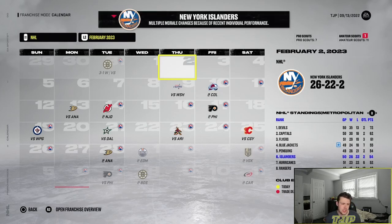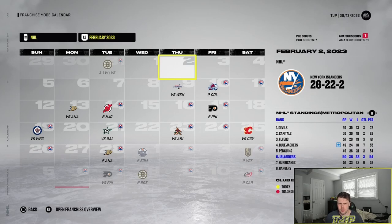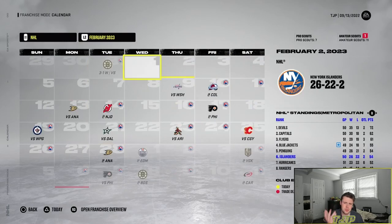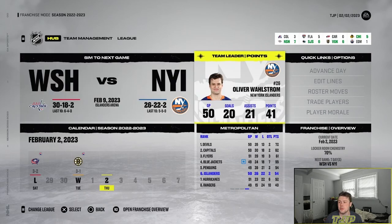We're in February and struggling a little bit — 26-22-2, which isn't awful since we're still in the hunt, but ranked sixth. Last season we were around this point and still made the playoffs, so I'm gonna try to make a trade. I keep getting offers for Lennox so I'll trade him since he's never gonna play anyway. The thing I'm probably gonna trade for is a defender. Wahlstrom is healthy and is my leading point getter right now.